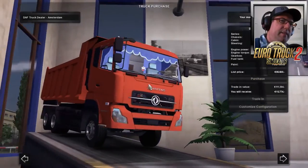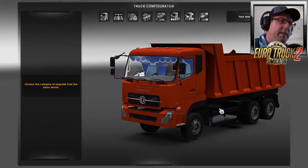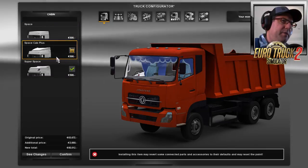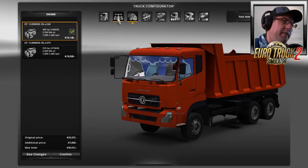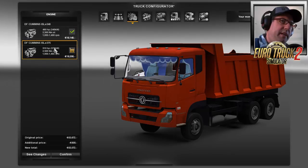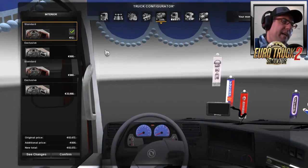So there's the DAF XF — this is the first one, there are two in here. It's got a dump truck. If we go into Customize Configuration and have a quick look, for some reason this is showing but you can't do anything with it. It gives you the selection of one only for the chassis. For the engine you get two — the 510 and the 460 — and then just one gearbox to choose from.